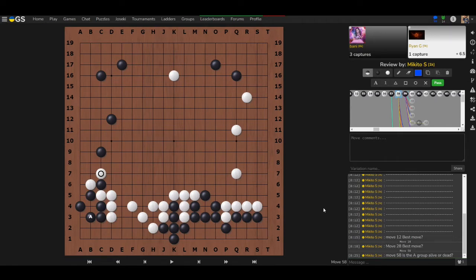The key habit to develop: practice reading — do more life-and-death problems, study tesuji, and in your live games always try to read at least three moves ahead. If you get into that practice, you'll make fewer gote moves, and the fewer gote moves you make, the more advantage you'll gain across all your games.